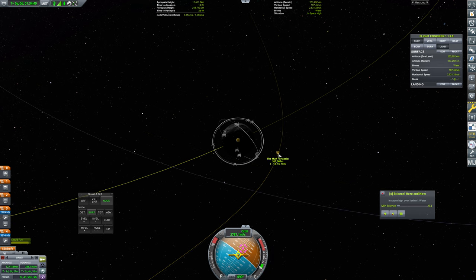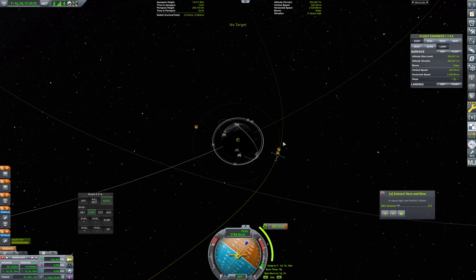Let's bring this on over to about here — 317 kilometers. Let's set up a circularization burn there. Nice and simple mechanics here. That is elliptical there — circular is this way. Perfect, so right about here or so. Let's align to that node.